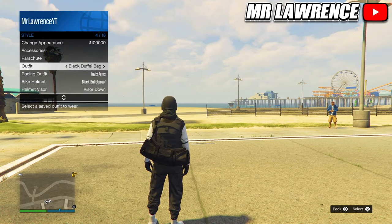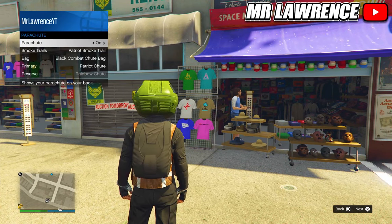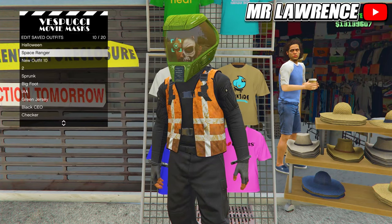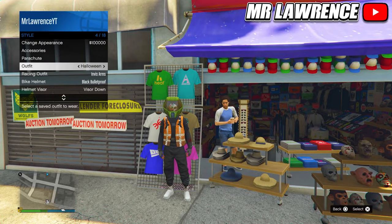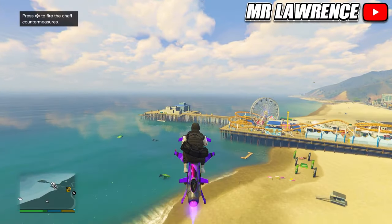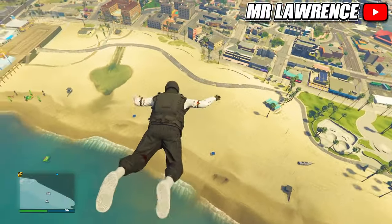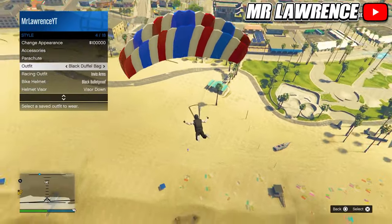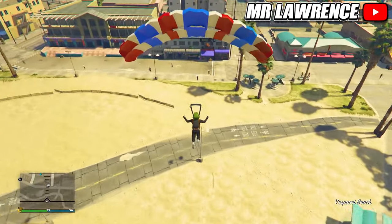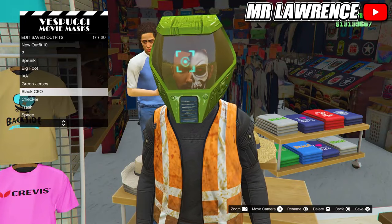Now I'll show you how to transfer the duffel bag onto any outfit. First, equip a parachute on the outfit that you want the duffel bag on and then save it. Now equip the outfit with the jet black duffel bag and fly up in the air — this time go higher so you have more time in the air. Jump off, route your vehicle, and pull your parachute. Then equip the outfit you saved with a parachute via your interaction menu. Parachute into the mask store again, spam right on the d-pad, and save your outfit. That's how you can get the jet black duffel bag on any outfit.